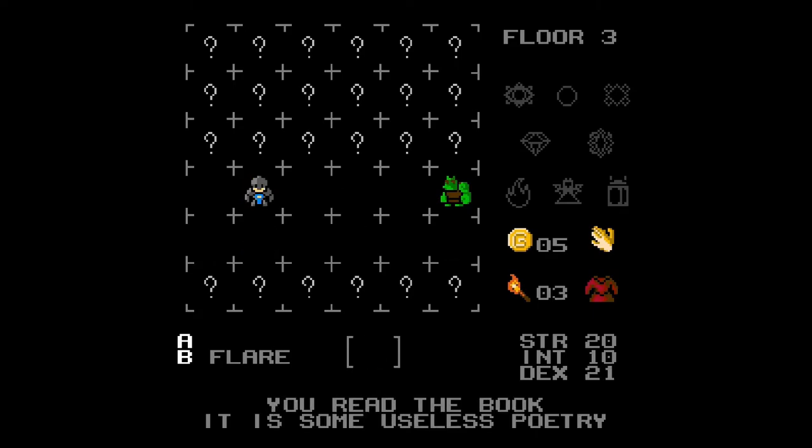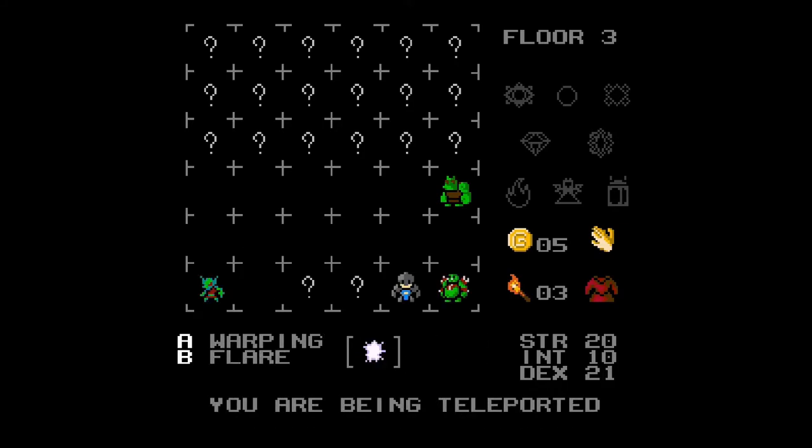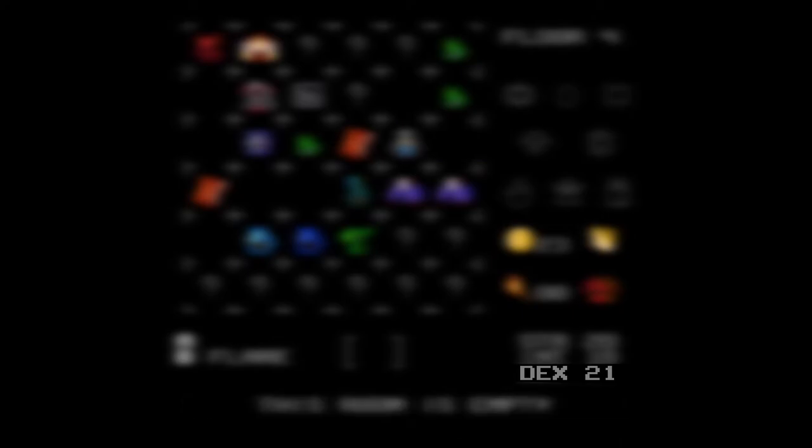Don't attack anything that isn't Nikolai. This means avoiding contact with all enemies as much as possible. Utilize flares where appropriate, and pray that you happen to find the lamp. The lamp will automatically illuminate all adjacent squares in a cross pattern from your current square for the rest of the game. This makes a monumental difference in avoiding unnecessary risk. Your dexterity stat determines the odds that you'll dodge an attack — the higher the better.